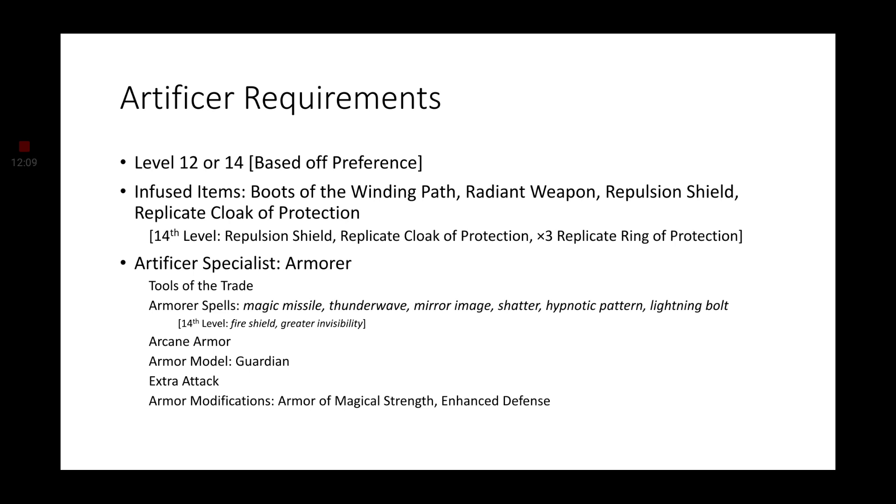Moving on to our Artificer Specialist — we're not going Artillerist. We are going for the Armorer. We get Tools of the Trade, which gives us proficiency in Heavy Armor and Smith's Tools. Heavy Armor such as Plate starts us off at an 18 Armor Class. With the plus five we currently have from our Warforged, Rings of Protection, and Cloak of Protection, that is an Armor Class of 23. The Armorer spell list includes Magic Missile, Thunder Wave, Mirror Image, Shatter, Hypnotic Pattern, and Lightning Bolt. If we go 14th level Artificer, we also get Fire Shield and Greater Invisibility.